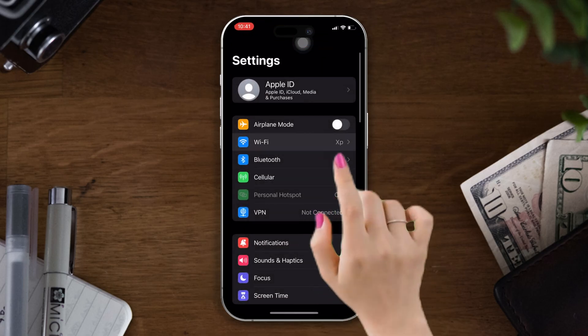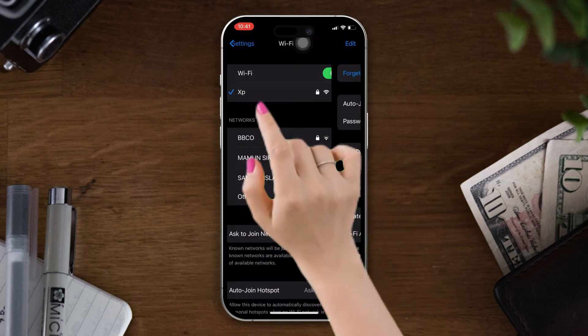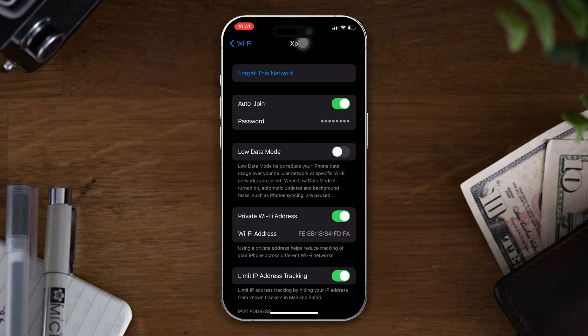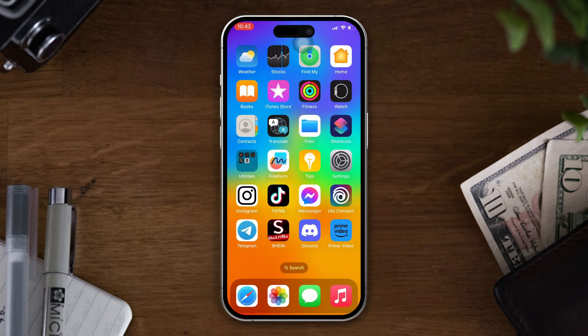Open Settings, tap on Wi-Fi, and now tap on the eye icon. Tap on 'Forget This Network.' After that, check your issue.